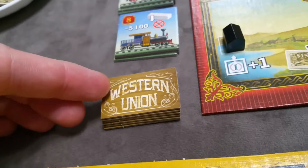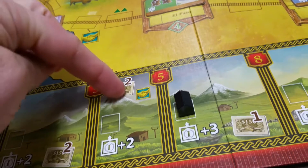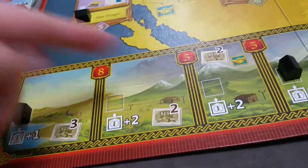Next you'll shuffle all of the Western Union tiles and then place them where there's not a pre-printed location on the board — so this wouldn't get one. Shuffle these and place them now.